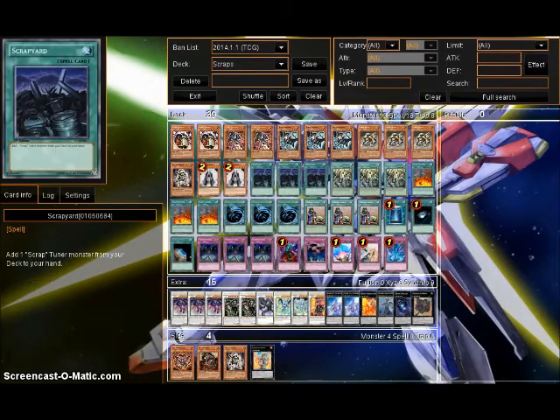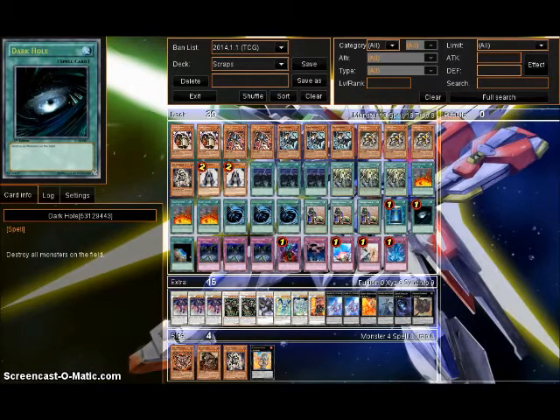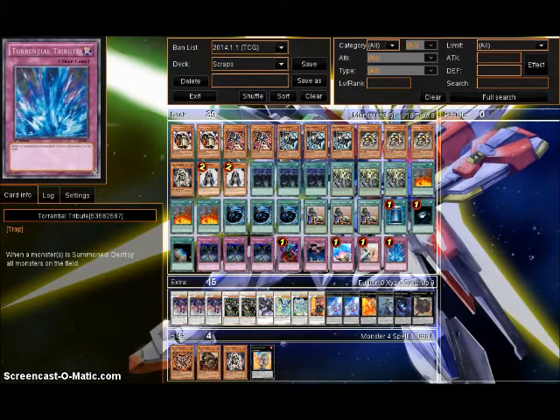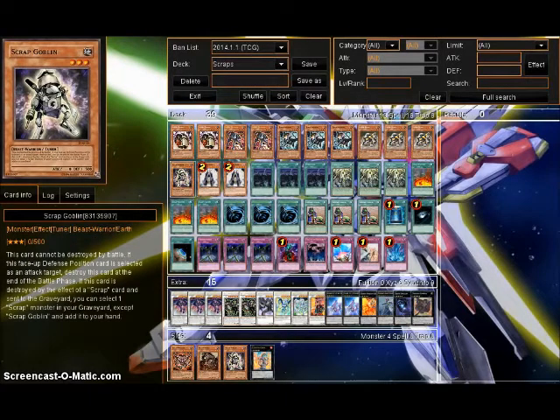For the main deck, I'm kind of okay with this, but there are things I can fit in. Redox is another one — you can pitch Redox and a Scrap monster, then special summon it back. That's good, though otherwise I'm not too sure about him since the level is awkward. But him and the Tuners allow you to make level 10s and level 11s, which is somewhat relevant.